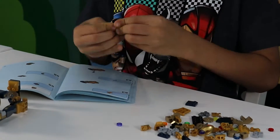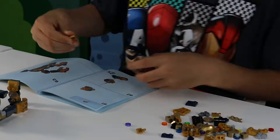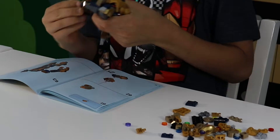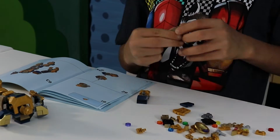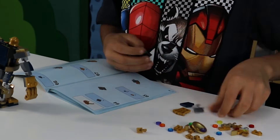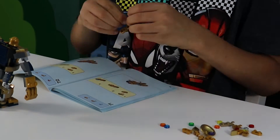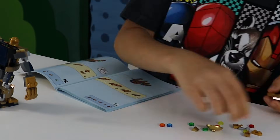He has matches of the infinity stones so he can rule the world twice. Next, all I need to do is make his hand and then I'm done. It appears to show six infinity stones, but it actually comes with twelve infinity stones — double!